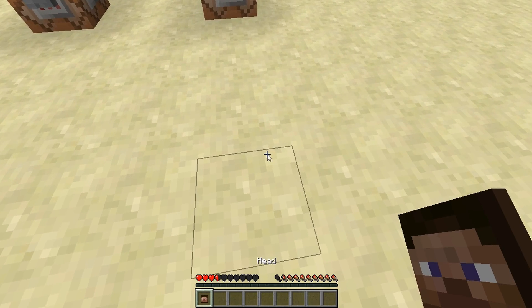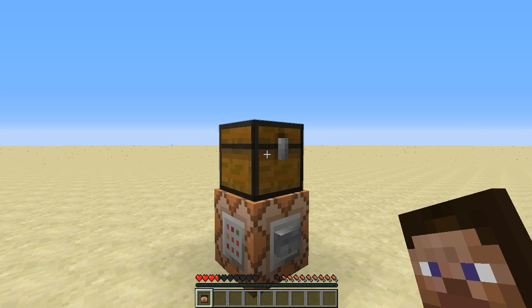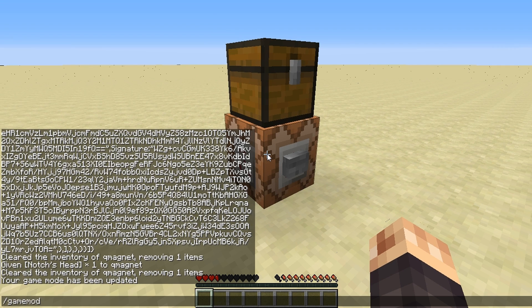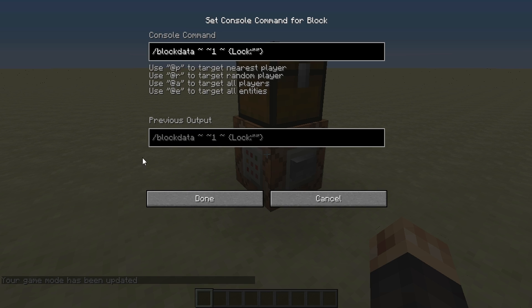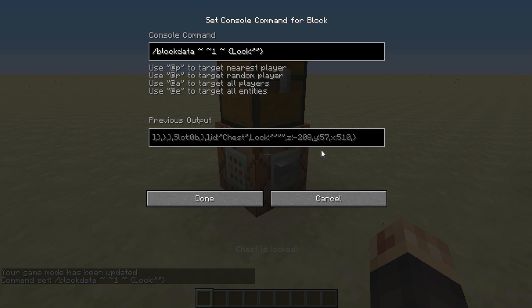Once we have tile drops on and we're in survival, we're going to break the head. You'll notice it doesn't have the name there, but the NBT data is stored in that little entity. We're going to put it in this chest. Now put a command block below the chest — throw the head in the chest. Switch back to creative so you can look at the command block. The command you want to put in here is the blockdata command. We're going to use blockdata one block above this command block — the chest — to lock it.